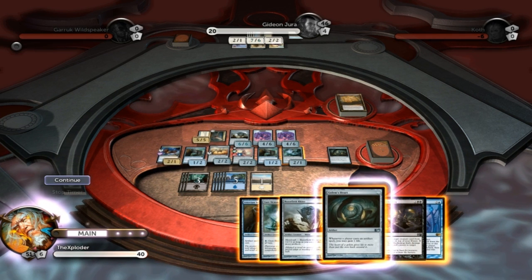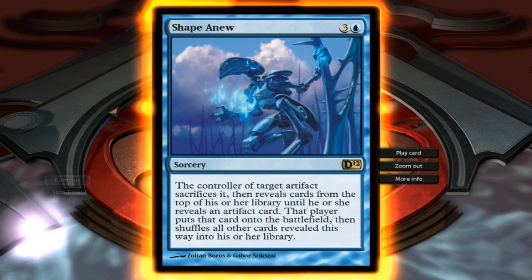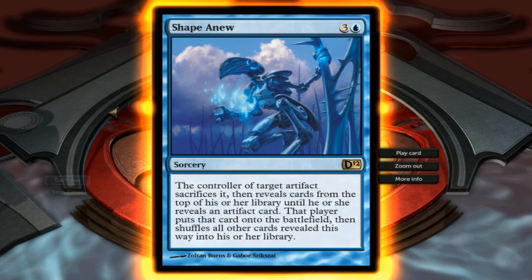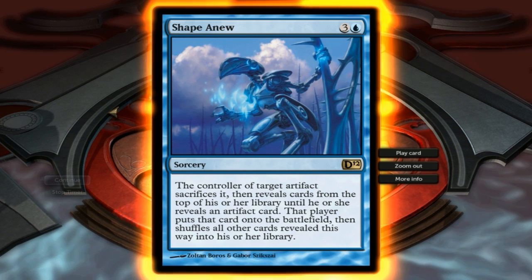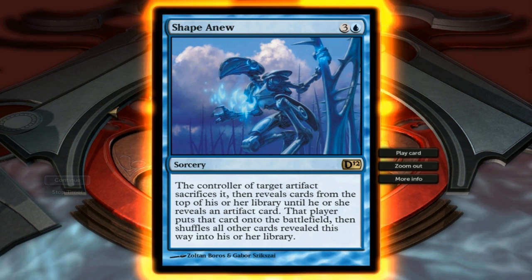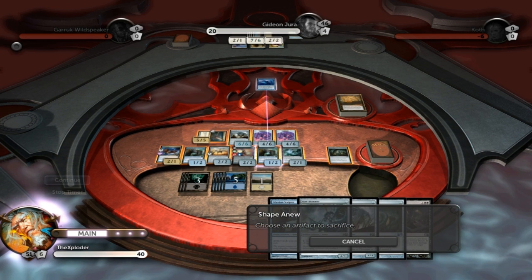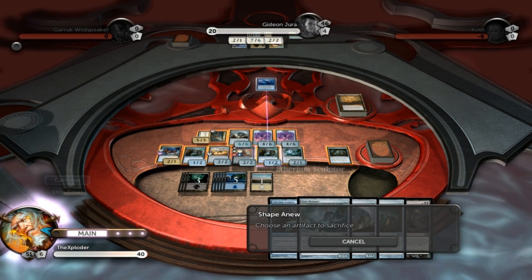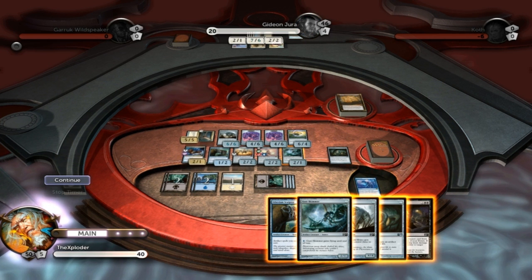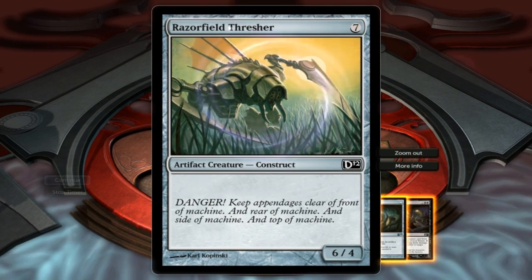Let's see what we can use — we've got another Golem's Heart. Shape Anew: you gain control of a target artifact, sacrificed to do it — reveals cards from the top of the library until an artifact card is found, puts that card onto the battlefield. I'm going to use this on you. And look at that — I only went and pulled out the Razorfield Rhino!